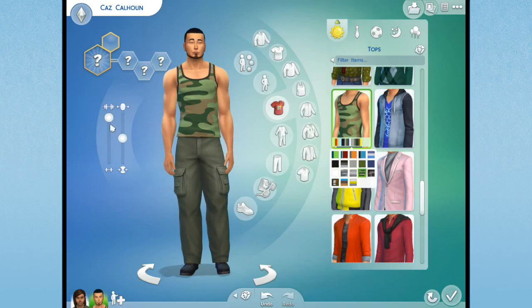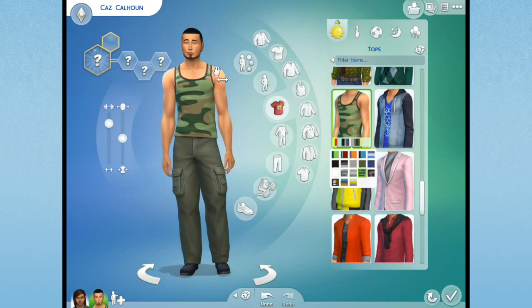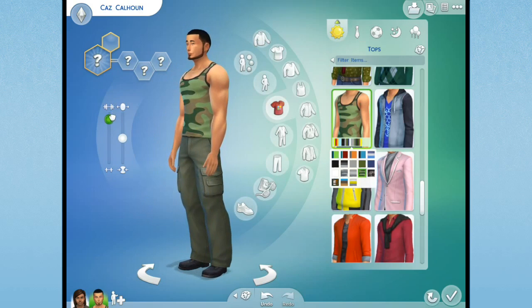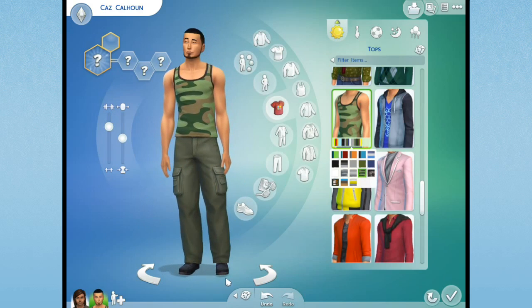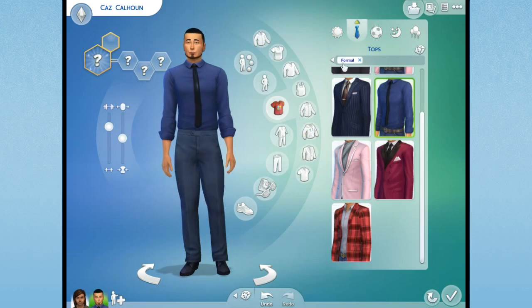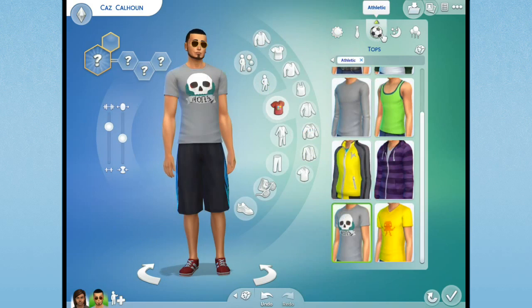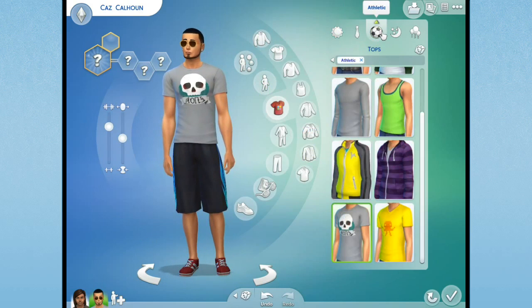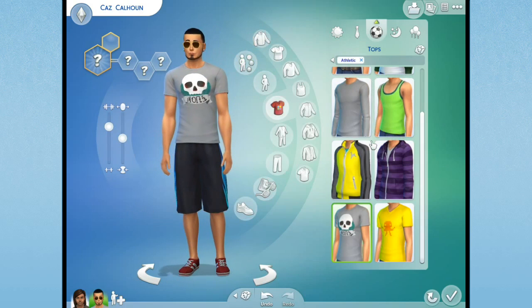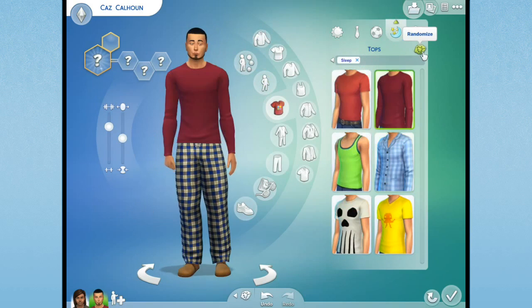Whoa, holy moly - talk about unrealistic muscles. Let's shrink some of this down a little bit - easy there, Kaz. I want you to be muscly but let's tone it down just a teensy bit. That's more realistic to me. I get the feeling he helps take care of the kids a lot too. I'm pretty pleased with his outfit actually. That's his athletic gear - I'm taking your earrings off, dude. You know you can't go in the army with earrings.